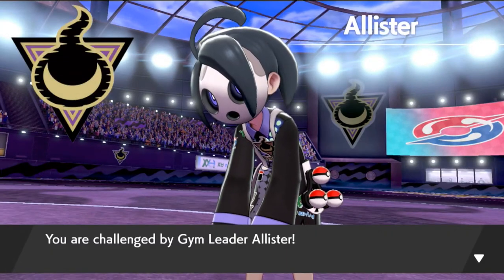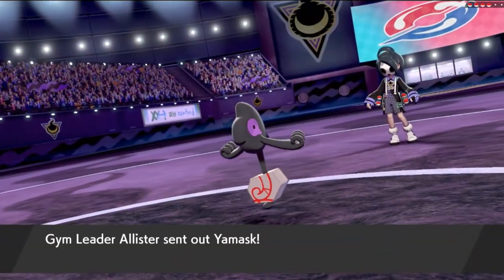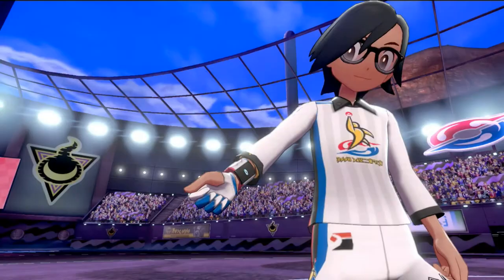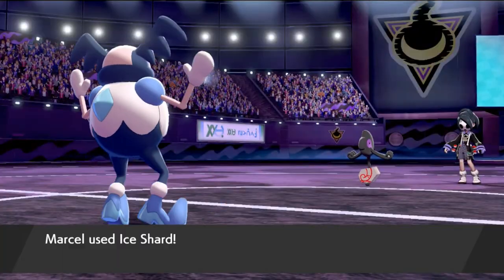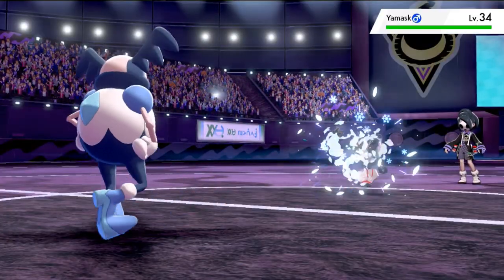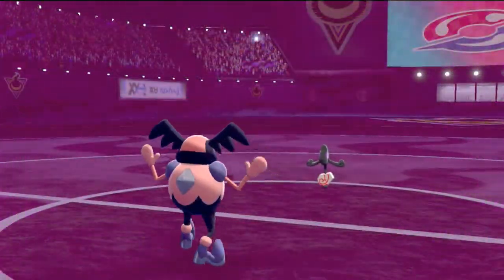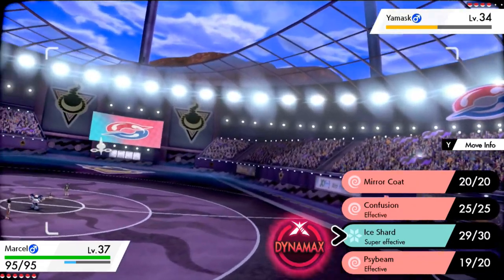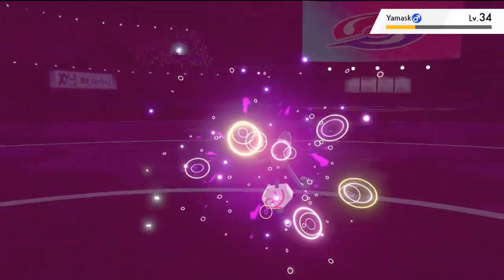Gym battle four in Shield version against gym leader Allister! He's got himself four Pokemon and he's going to be starting off with Galarian Yamask. Let's go with Marcel — I think this is a very good type advantage because Galarian Yamask is also a Ground type Pokemon. Here we go — Ice Shard! Oh yeah, we're tap dancing! Oh wow, so now we're disabled — let's go with a Psybeam! And there you go — Yamask has been defeated!